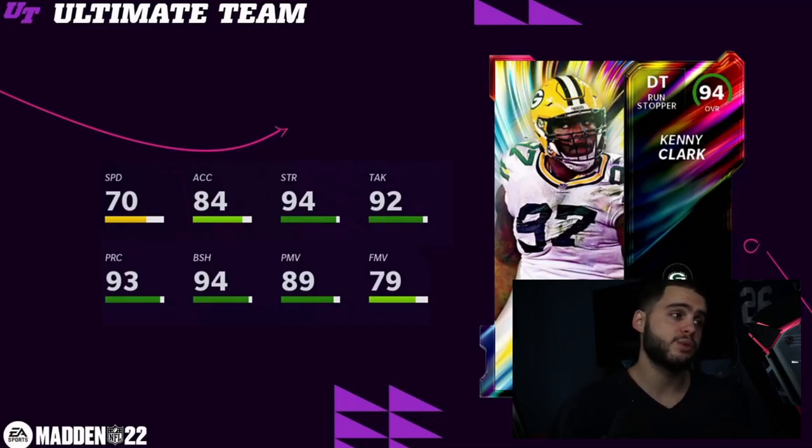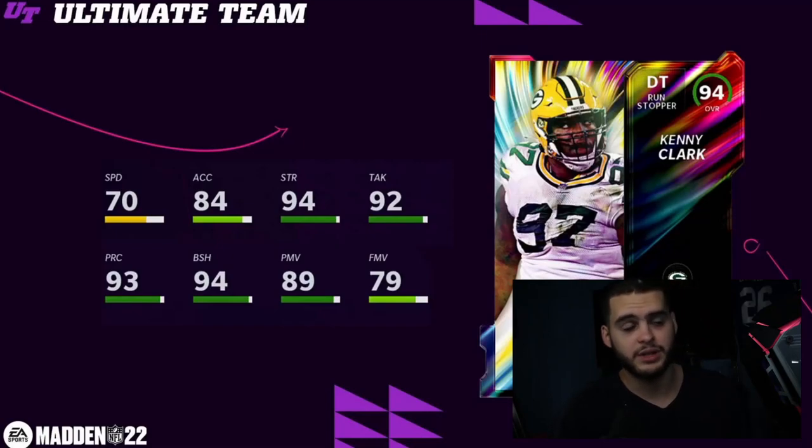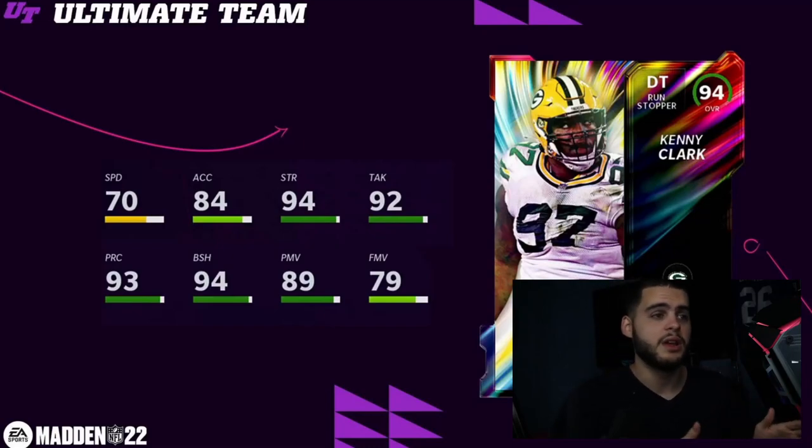Kenny Clark, defensive tackle and run stopper for the Packers — this card is pretty good as well. 70 speed and 84 acceleration on a DT isn't horrible. He'll get 95 strength powered up, 95 block shed, and 90 power move. He'll be an elite pass rusher, an elite block shedder, with elite strength. I think this is actually one of the better DTs in the game, though he'll be pretty expensive since he's an LTD.